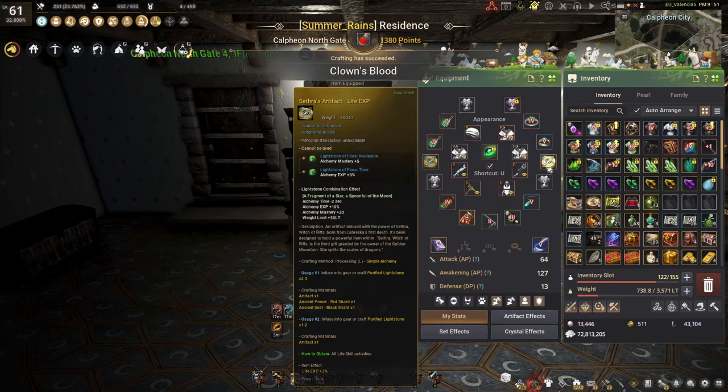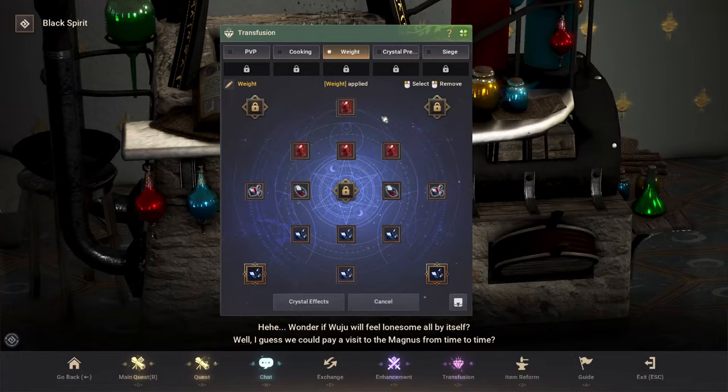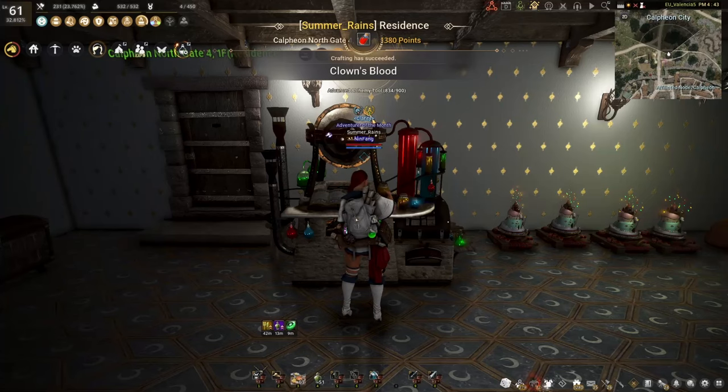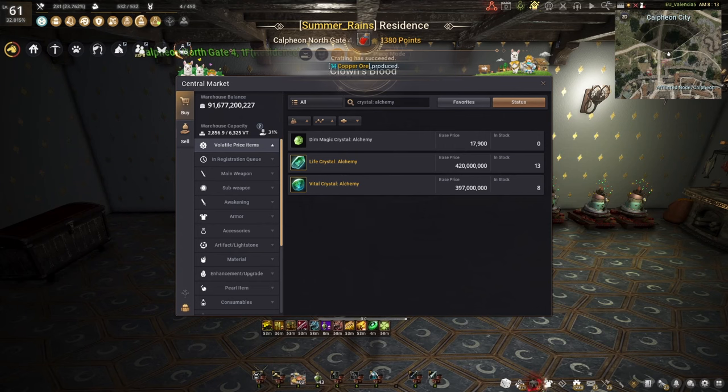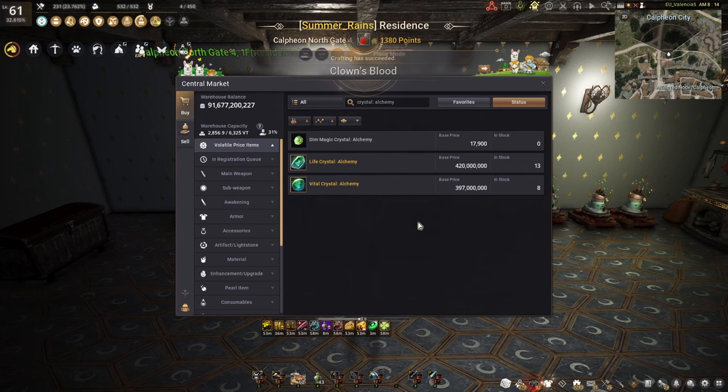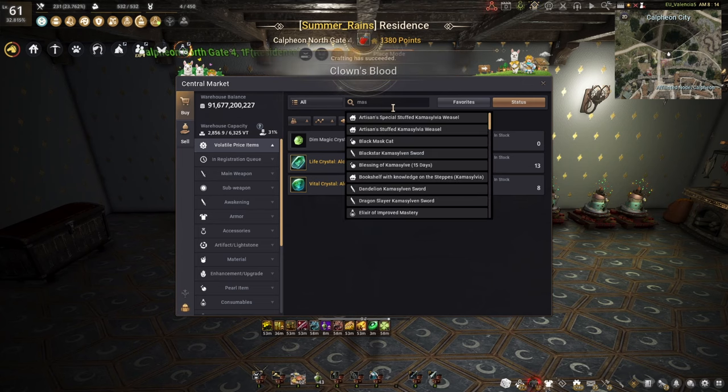That pretty much covers the gear you would want for leveling. Another thing I recommend is a weight crystal setup — this gives about 500 weight and you can share it with many other life skills. There are also alchemy-specific mastery and exp crystals, each giving either 10 mastery or 5% exp, which is nice but they're really expensive. So this is something to consider more towards the late game. If you're just starting out, a weight setup is all you need.